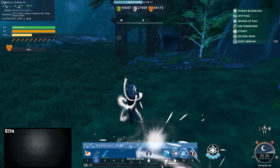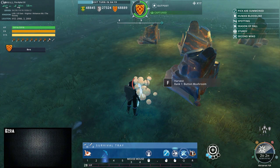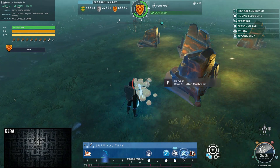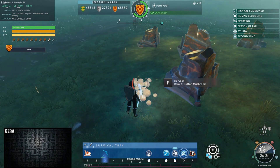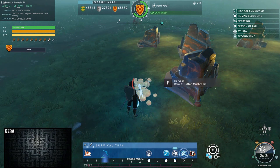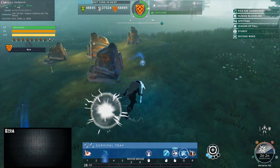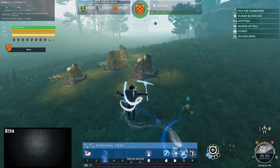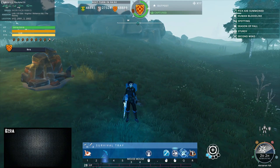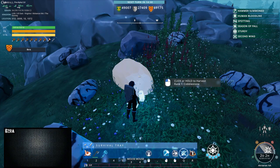Pretty much it gives you a short buff depending on the number of pips and you can use it to gather quicker. A little bonus we'll find around the world — there are mushrooms or other things on the ground. It's easy to harvest, simply walk up to it and press F to collect them. Another harvesting resource in Crowfall is stone.